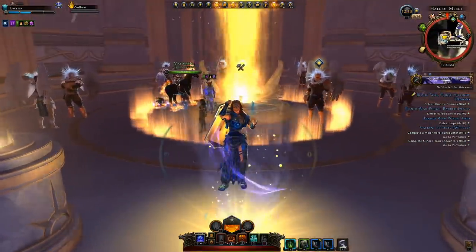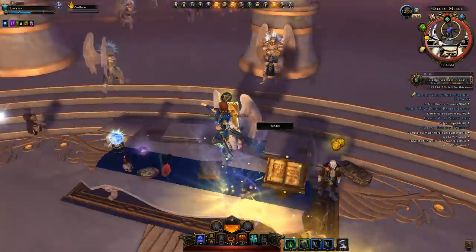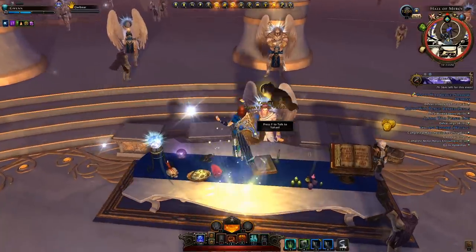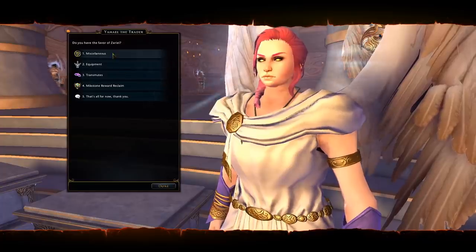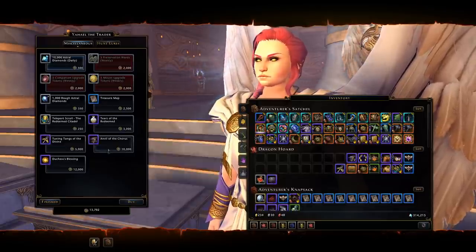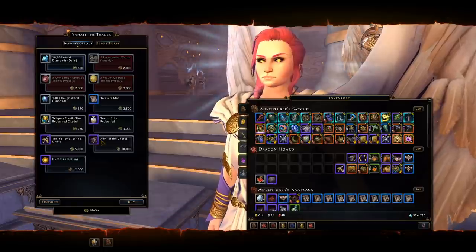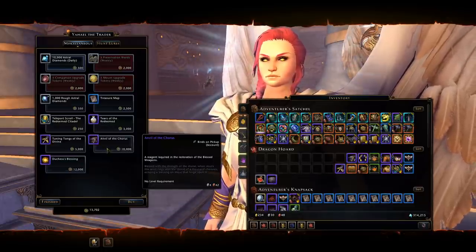Before I show you the forge, I want to show you something first. We go to the Zariel favor vendor here, Yael, and we can see the new items she sells. In miscellaneous, we can now purchase more duchess blessings and also more of our anvils.